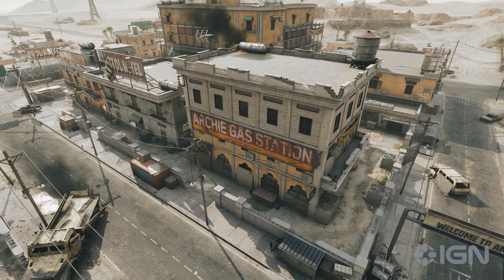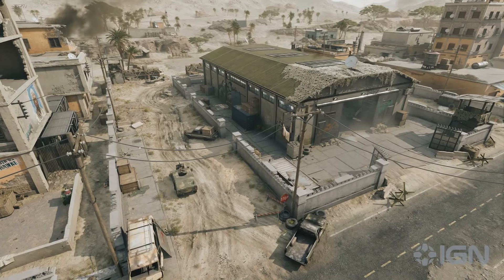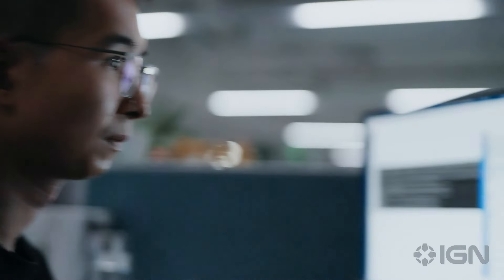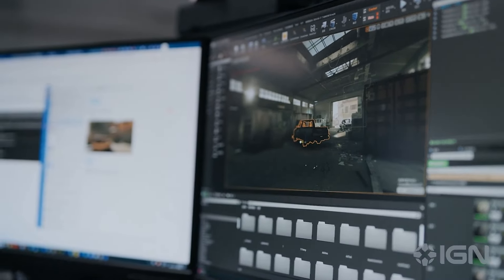Eventually, we decided to preserve the layout of the desert town, especially the Northwest Quarter, the storage building, and other areas. However, we did change certain routes and added some cover to allow greater gameplay freedom and encourage creative combat scenarios.